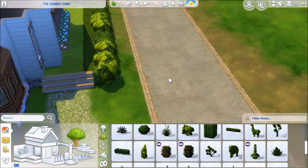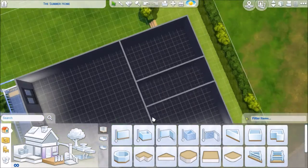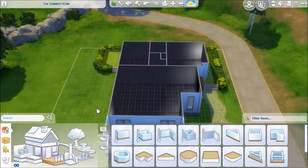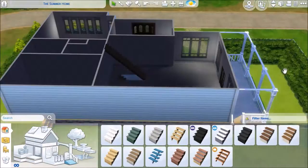I was really upset that I couldn't use the terrain paint on the lower ground even when I took the flooring off. I would have really liked to continue the pebble walkway — I think it would have been really cool — but I was not able to do that unfortunately.